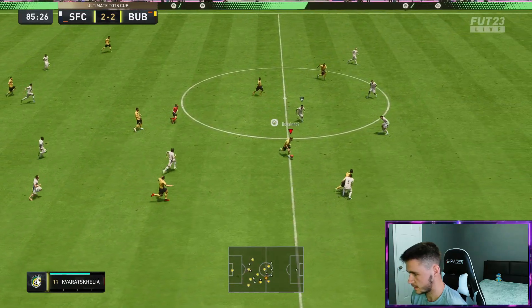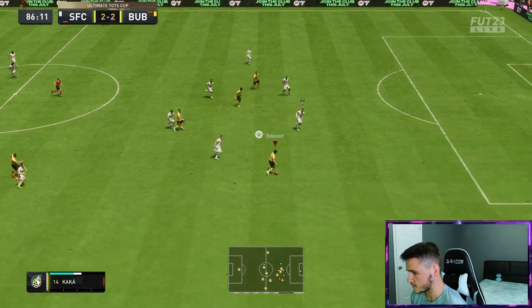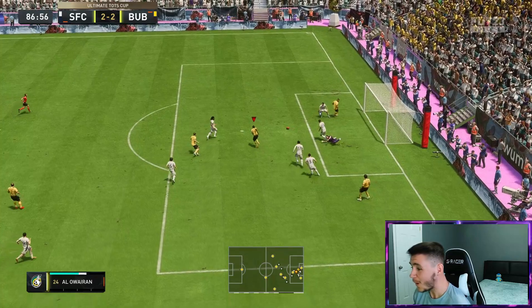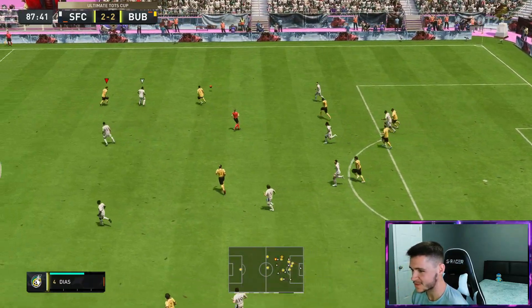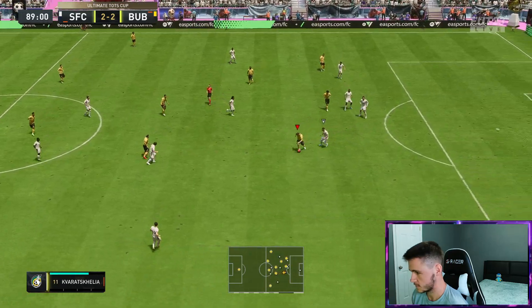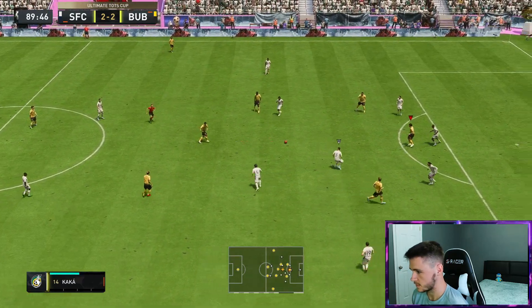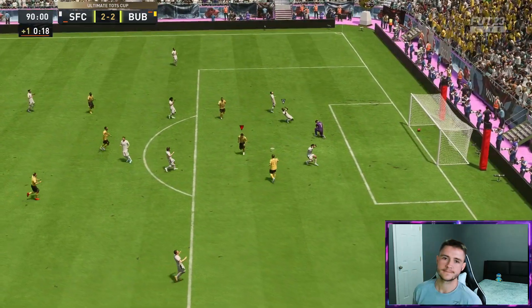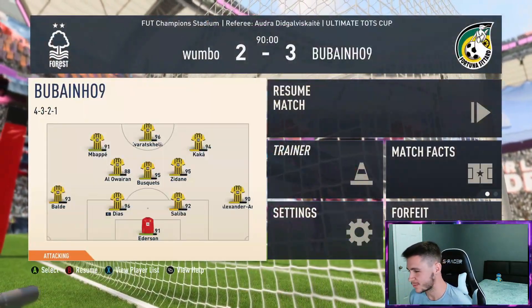Zidane to Kaká — oh that's a lovely ball. Kaká for the win, played across — no Alisson! I think he moved his goalkeeper. One-touch football is nice — Kaká sends him near post. That's how we do it boys, that is how we do it with this card, that's a beautiful finish.